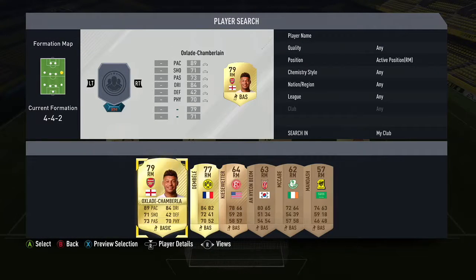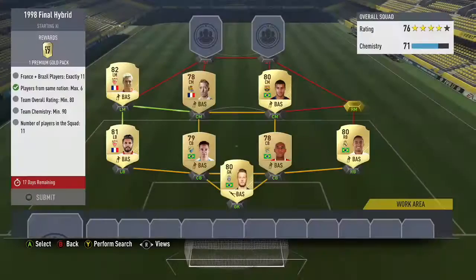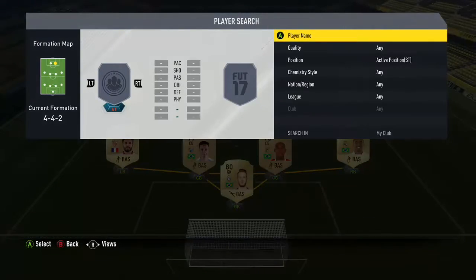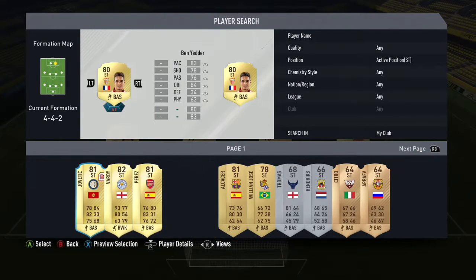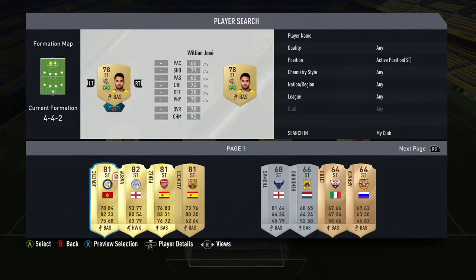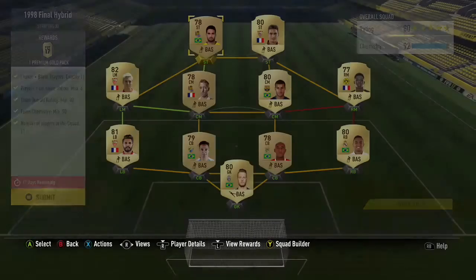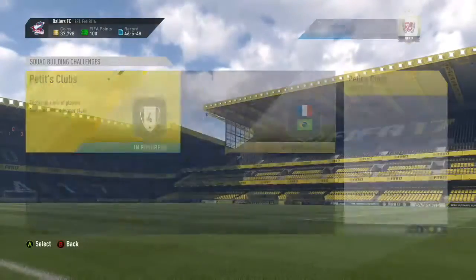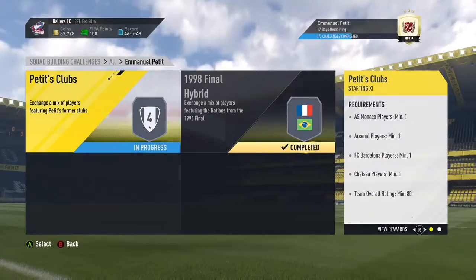That's the completion of the first challenge in the SBC. This challenge costs around 10 to 15k depending on when you buy the players or how much you buy them for. As you can see, we get a premium gold pack for completing it.